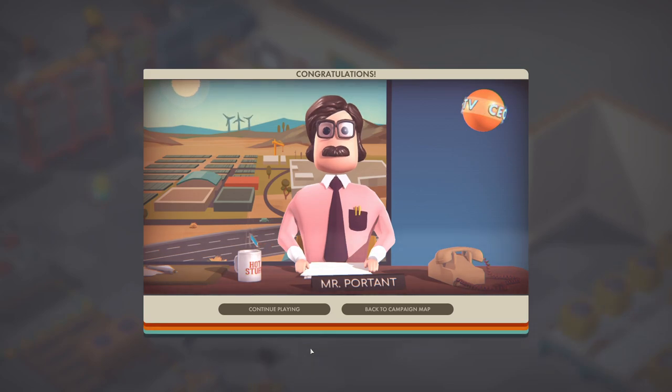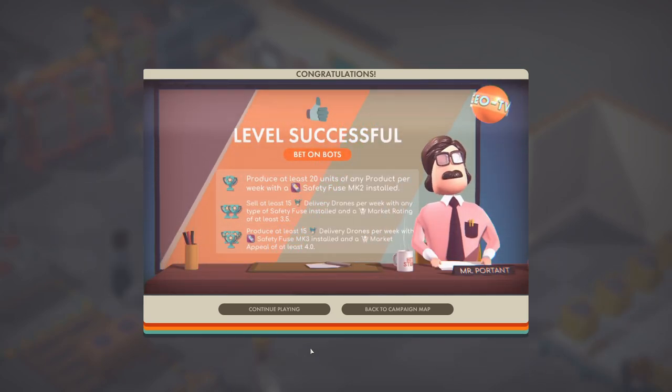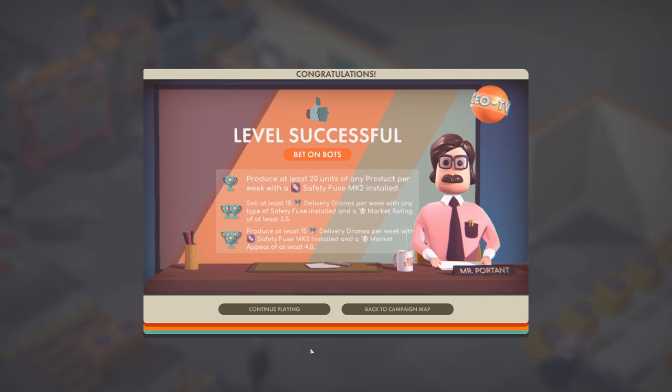There we go - that's all three trophies on the sixth level of Good Company. Hope you enjoyed it. If you did, remember to press the like button. If you enjoy city building, simulation and management games, be sure to subscribe. Any questions, suggestions or comments, leave them down in the comment section below. Stay safe, have fun, and I'll see you on the next one.